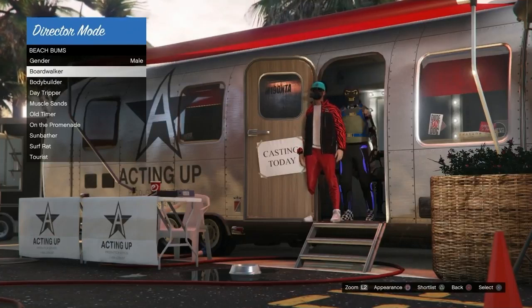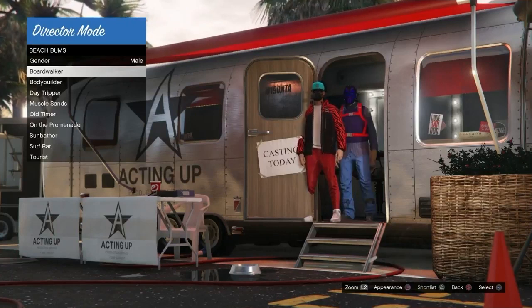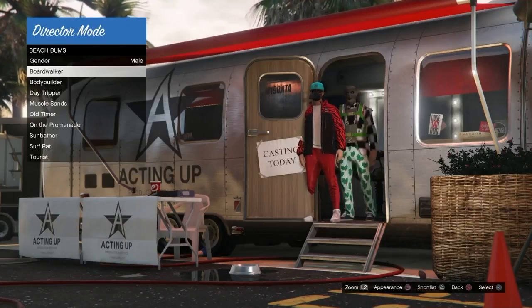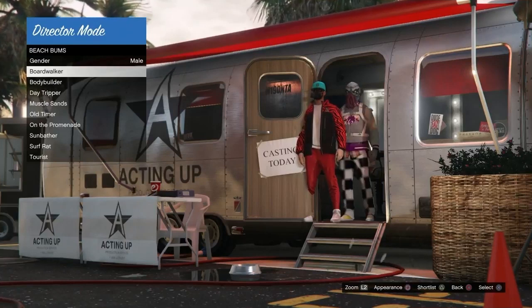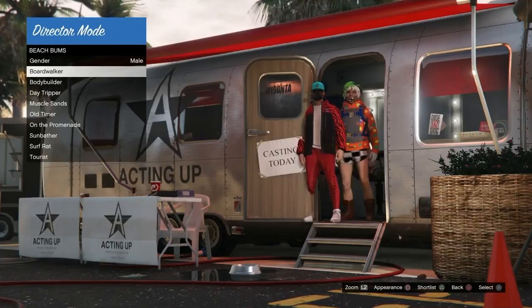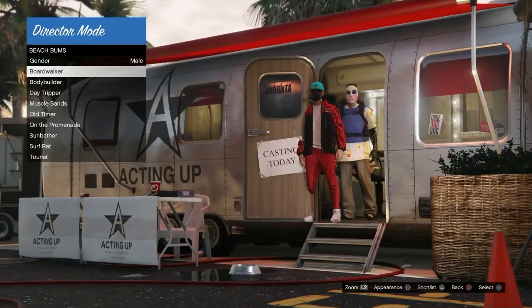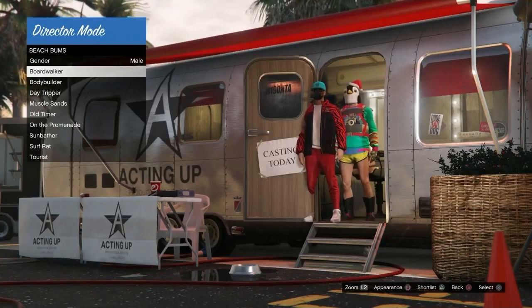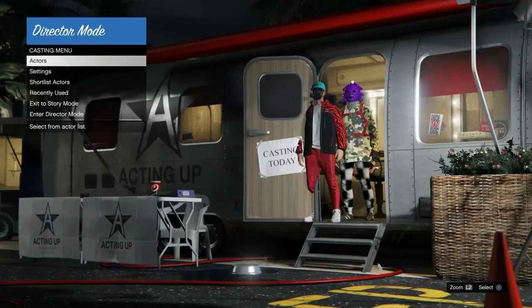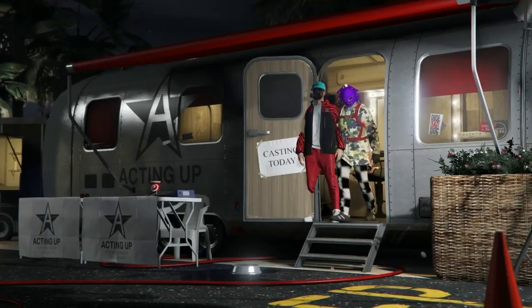Now here's the thing with these modded outfits — you can select anyone you want. There are a bunch of different options including joggers. One of the most important things to keep in mind is that the only outfits that will transfer are ones with Christmas masks or Halloween masks — things you can't normally get online. Those are the only ones that will transfer. So you're looking for hats and masks like that. For the video I found this outfit with checkerboard pants and a glitched top full of logos, with a Christmas mask on it.